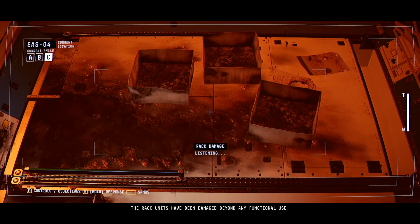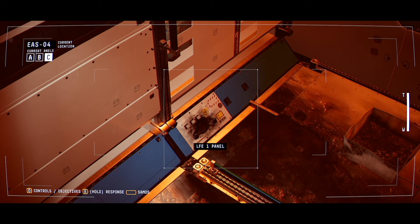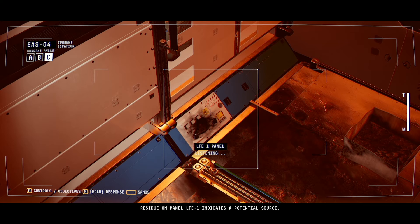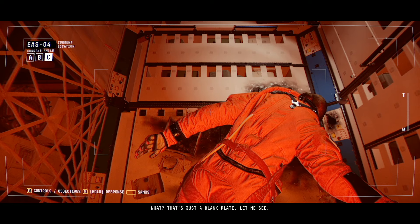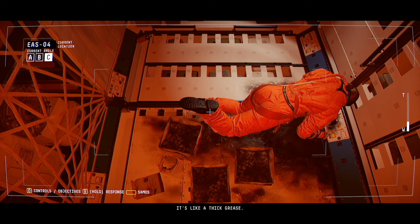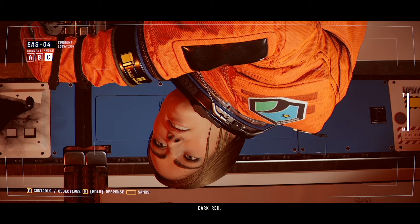The rack units have been damaged beyond any functional use. Overall, that's not too bad. Considering. What started it? What was the source, Sam? We need to stop it happening again. We've been on the source. Residence on panel LFE1 indicates a potential source. What? That's just a blank plate. Let me see. Something is coming out of the side. What is that? It's like a thick grease. Or oil. Dark red. There is maybe something in storage above that's leaking.